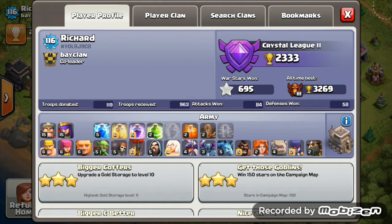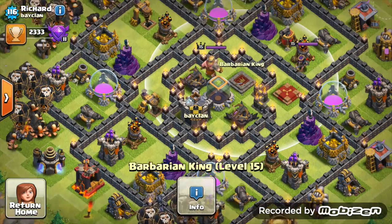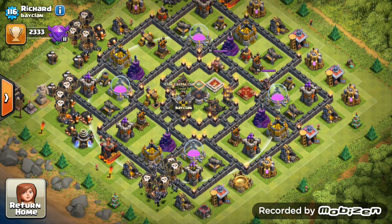Looking at troops - maxed spells, every troop is maxed except the valkyries, solid there Richard. With your spare dark elixir, forget the valkyries for now - get that king and queen to level 20 each. Then with spare dark elixir upgrade those valkyries. Get the poison spell to level 3 so you can destroy weaker troops in clan castles a lot quicker.